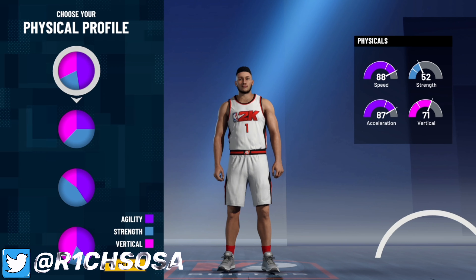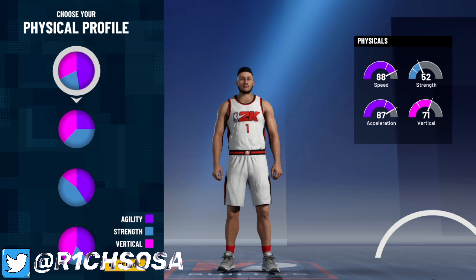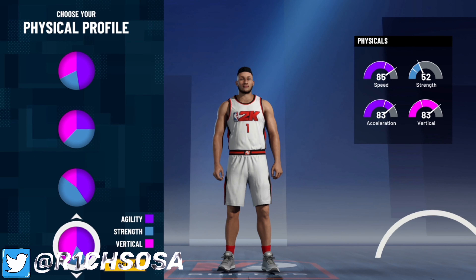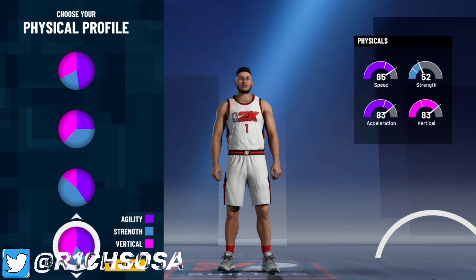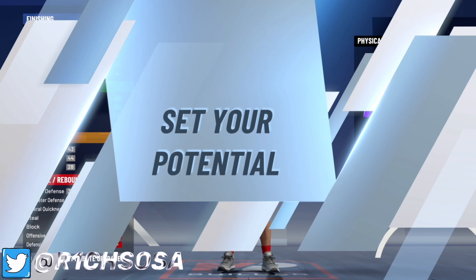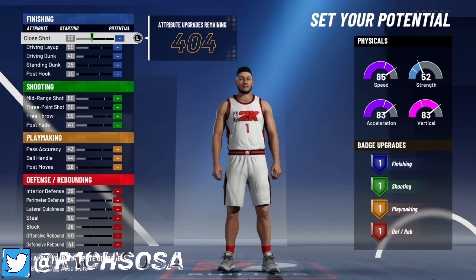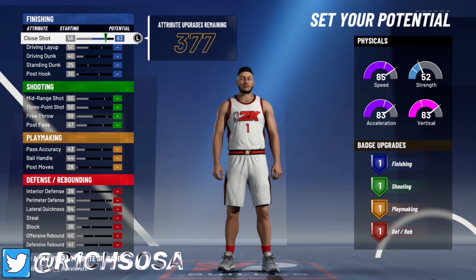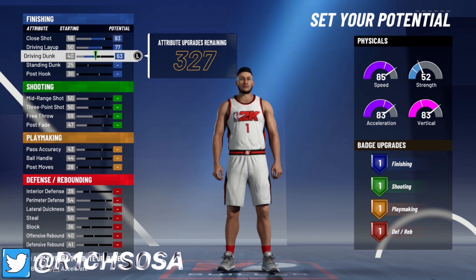When it comes to the physical profile, you can pick the first one and get close to 99 speed and 99 acceleration once you hit gym rat. But I always go with the most balance possible, so I'm going to pick the fourth one — speed, acceleration, and vertical are all in the high 80s, and once we get that gym rat badge and hit 99 it's going to be so much better.